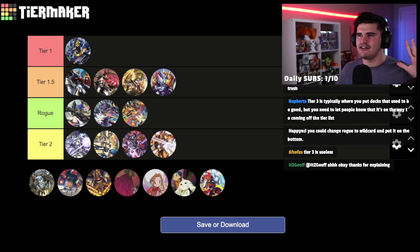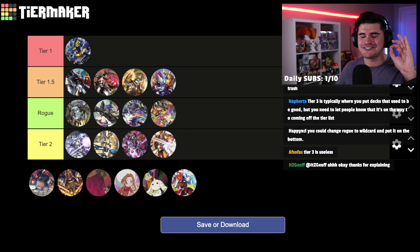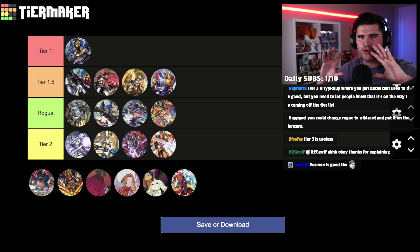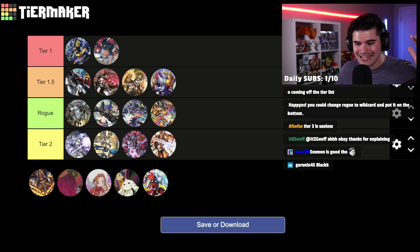Up next we have probably the color that's gotten the least amount of love but is about to get the most love ever in BT9 — black. I only have two black decks today: D-Brigade, which is probably the actual quintessential rogue deck right now because it's so good at converting to top tables but not the most popular deck, and Alphamon, represented by Dorumon here — because without Dorumon, Alphamon would be a useless deck.